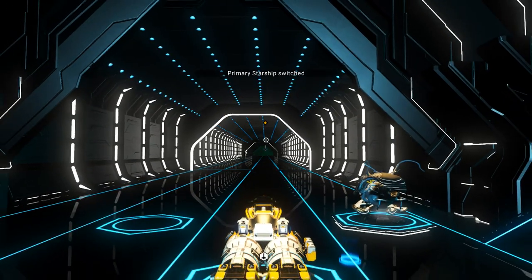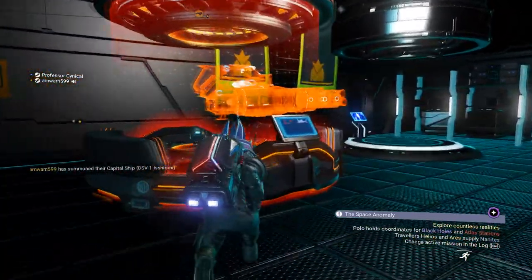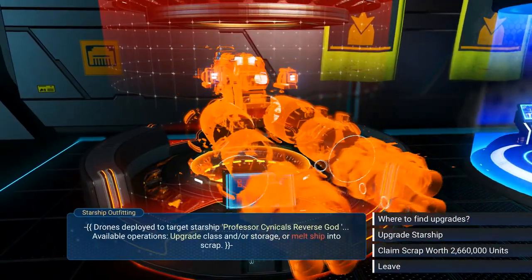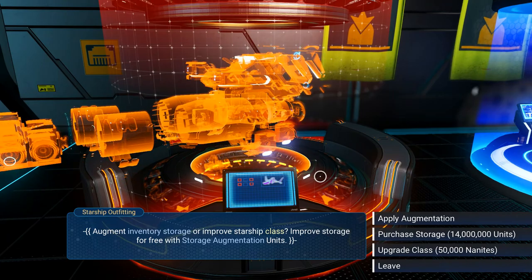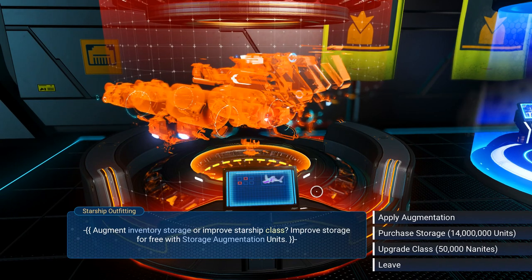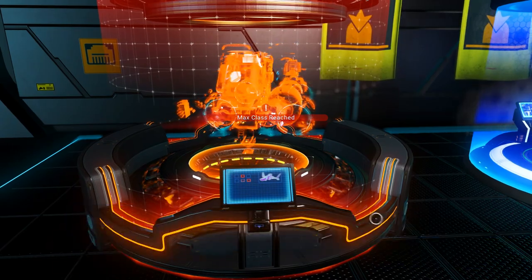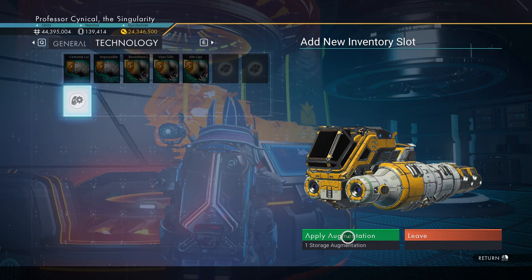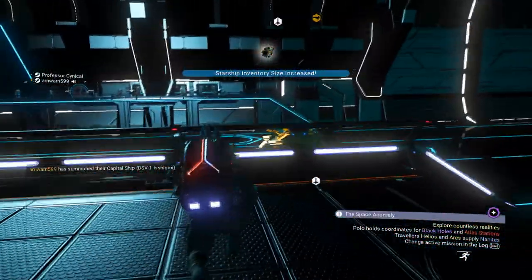Very quickly, you need to have a living ship for this to work. When you land your living ship, the person you're doing this glitch with goes ahead and buys a random normal ship — any ship, it doesn't matter. Once they buy that ship, they fly out into space, call in their freighter, and land. Once they jump out, you go ahead and jump into the ship they just bought. They keep that ship in the space station, then fly away in the original ship they came in and land on the freighter.